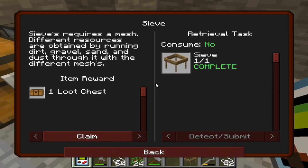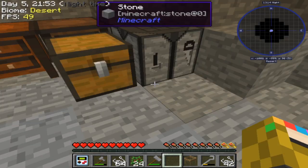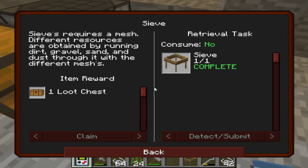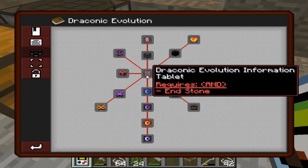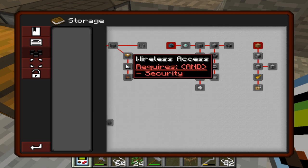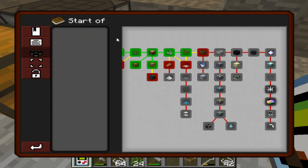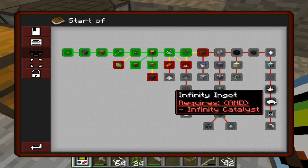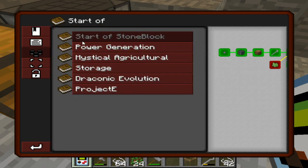I forgot I had a loot chest from the other one — oh, a wyvern core! That's gonna come in handy for the later late stages like Draconic Evolution. Wyvern cores are useful after you defeat the Ender Dragon. It's crazy how expansive this mod is — I've barely started and killing the Wither isn't even the beginning of the Stone Block progression line.